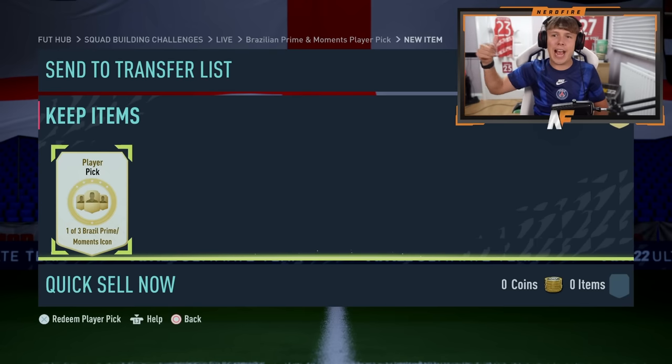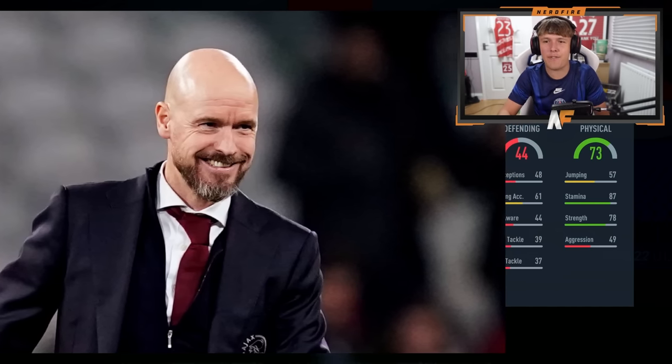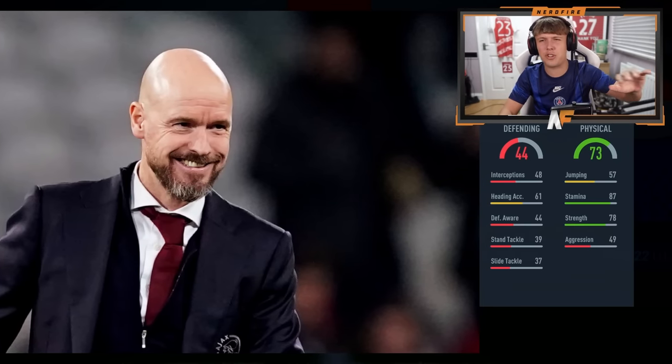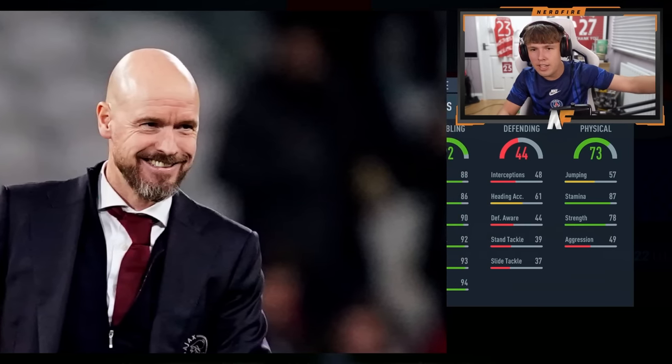Player picks opened. First player we're about to reveal - let's see the stats on player number one. Stats are appearing: 73 physical, pretty weak, definitely not a defender. 87 stamina. It's an attacker which is kind of good - pretty much all the attackers are good. Rivaldo, right? 92 dribbling - I'm pretty sure that rules out Pele.